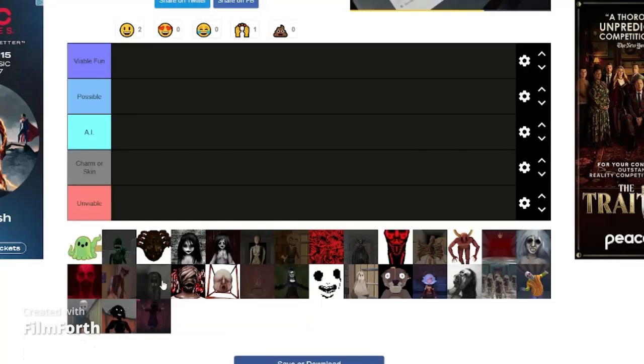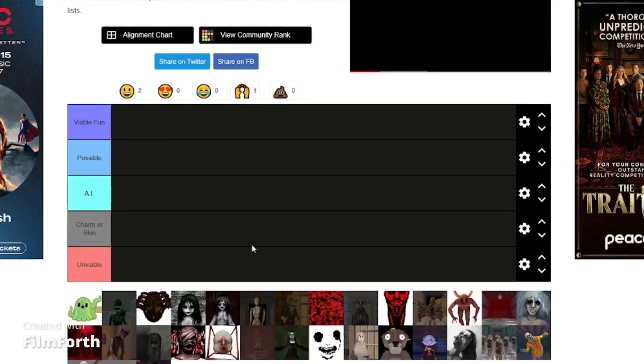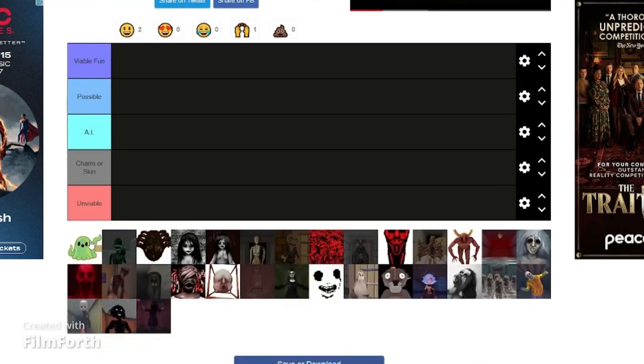It is 11:30 p.m., June 13th, a Tuesday. Basically, this tier list is for ranking specimens from Spooky's Jumpscare Mansion depending on how well they would fit in Dead by Daylight. Alright, I'm getting right into this — no explanation, except for the one I just gave you.